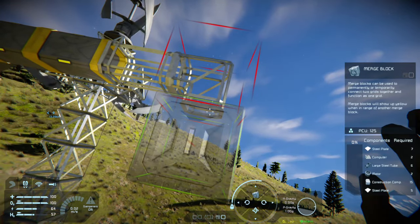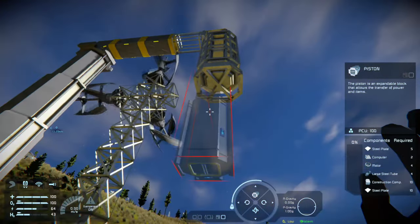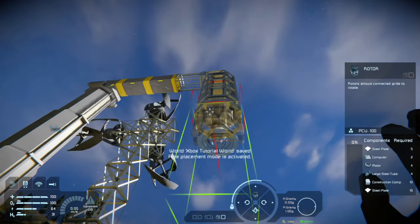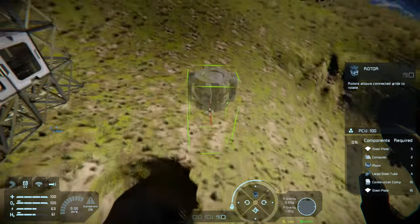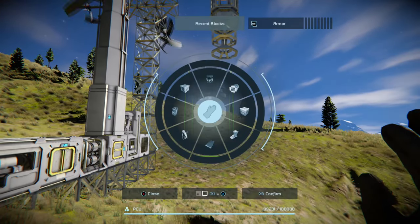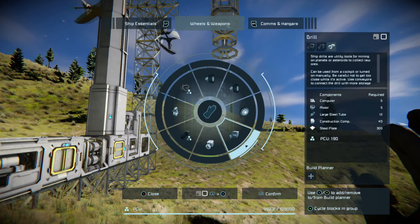We'll put a piston on the bottom. Then instead of adding a drill directly — which we could do to just punch straight down and get materials from the next block over — we're going to go over to Advanced and find rotors. Rotors are the rotational component, but note that a regular rotor doesn't have any conveyor ports — an advanced rotor does. So make sure you're placing an advanced rotor. Then on the bottom of the advanced rotor we put our drills, which are found under Weapons and Wheels.